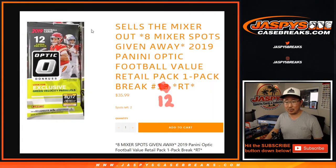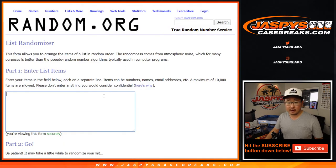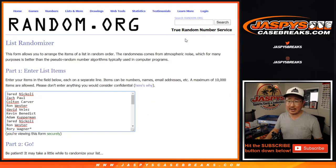The whole point of this, of course, is who's going to win those eight mixer spots. Let's grab everybody's names again from Jared down to Kevin and everyone in between. New dice roll on this one — let's roll it, let's randomize it. Three and a five, eight times for the top eight spots. Good luck.